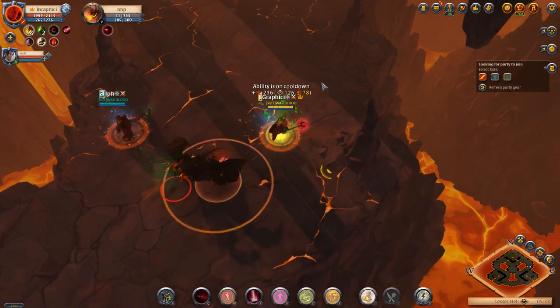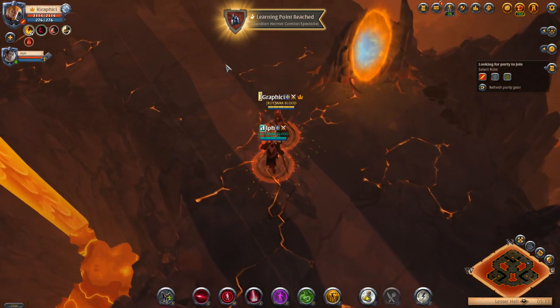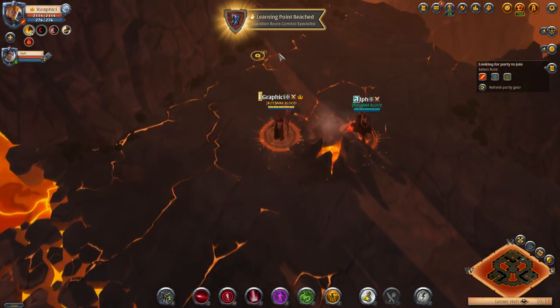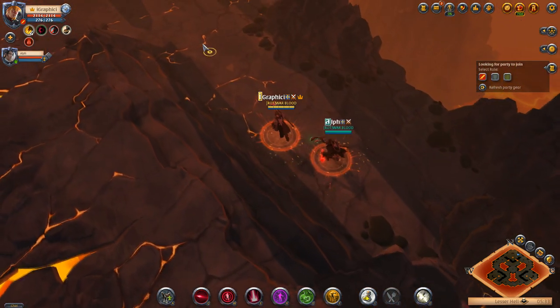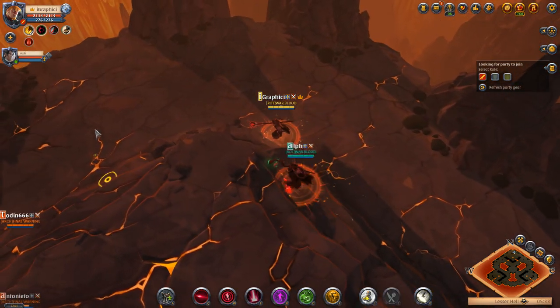We'll be talking about the bosses on this map. After this first fight, there are three bosses on this map, and after you kill them you get a treasure to loot. You can get anything — like a t7.1 bag is one of the better drops I've gotten, which sells for about 180K or above. You can get some pretty solid drops.